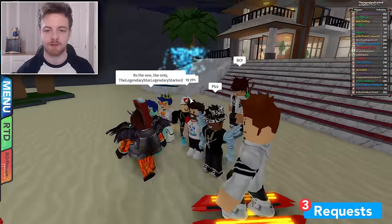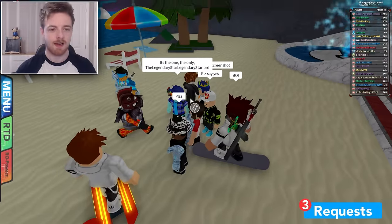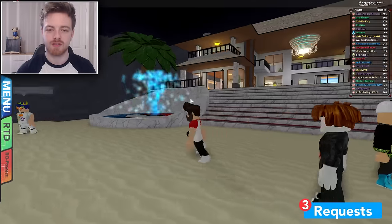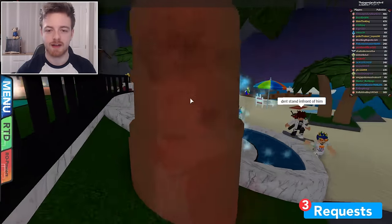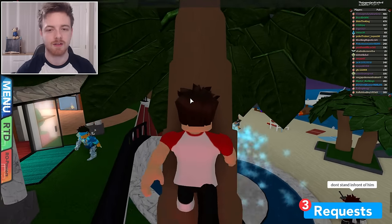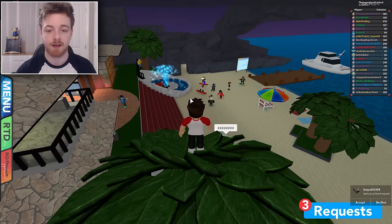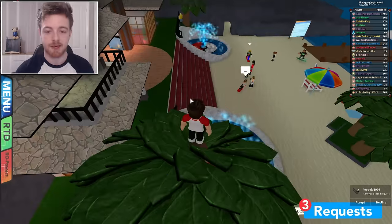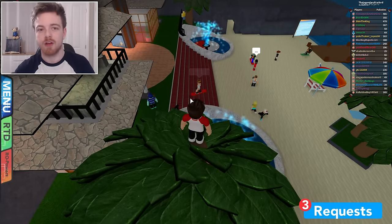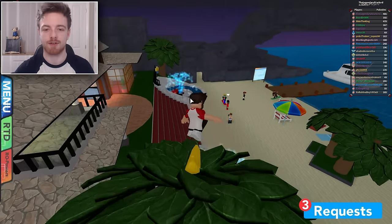So here we are in the trade center around a lot of awesome people. We're going to go towards this tree right here. Not a lot of people actually knew, but you could actually climb up this tree a long time ago by just running into it — simply run into the tree, that is all you need to do. Without the hoverboard you couldn't do anything with this tree, but now we have these special powers we can.